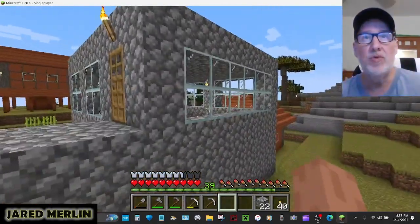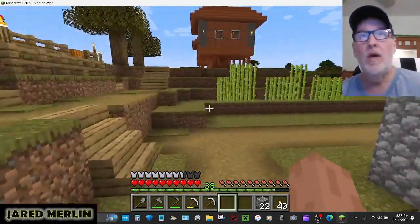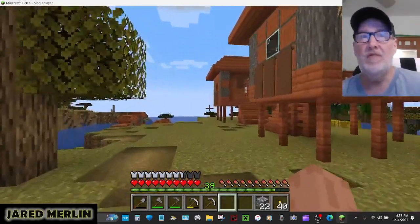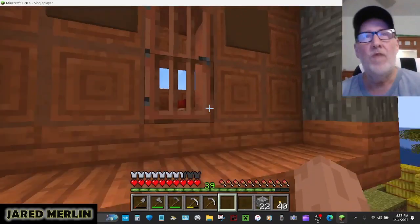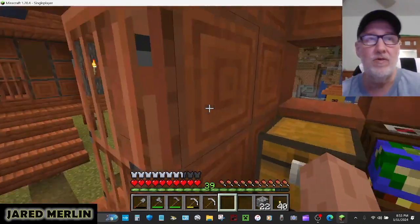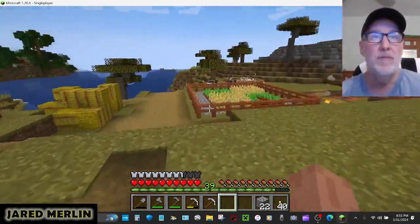My warehouse is complete for now. If I have to add another floor, I will. I fixed these two places up too — these have cartography tables in them. So if I get villagers, there's two of them, they can be cartographers together. Places are all fixed up.